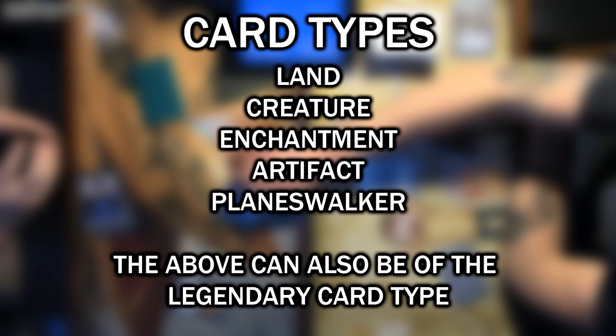Now, on to the actual card types. As of January 2017, there are 7 different card types: Land, Creature, Sorcery, Instant, Enchantment, Artifact, and Planeswalker.